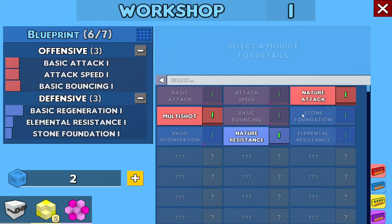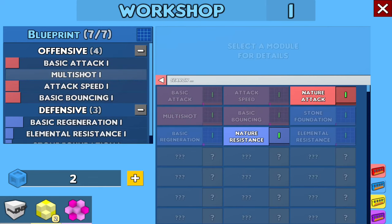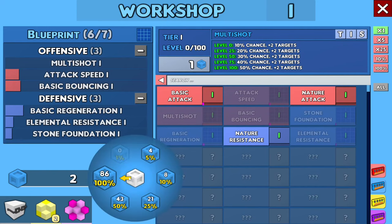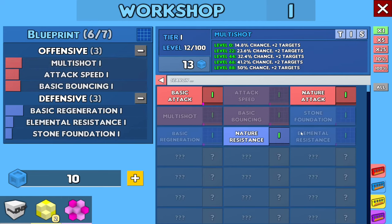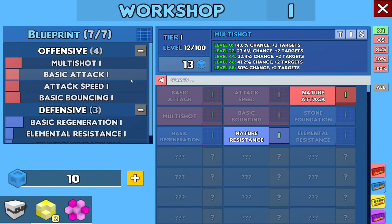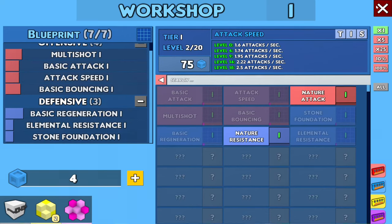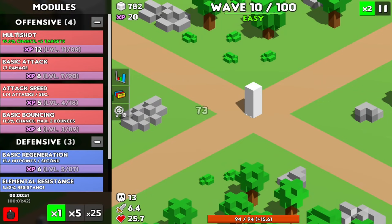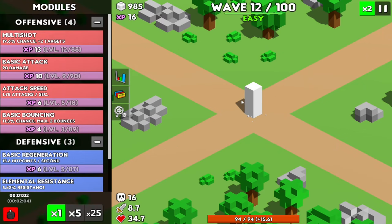I feel like messing around with Multi-shot, since that's a straight-up upgrade over basic attack. Let's dump all the blue points into multi-shot — now it's level 12. Oh, that's supposed to be used in addition to basic attack — I just realized that. Whoopsies! Back to the simulation. Multi-shot is rather powerful since I can just hit two enemies at once — that's pretty good. Let's see if we can see it go off — and yep, that was multi-shot.